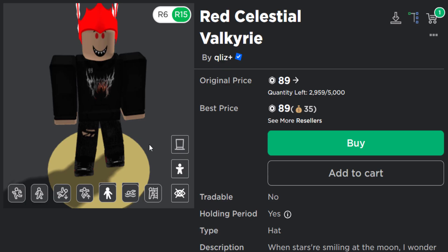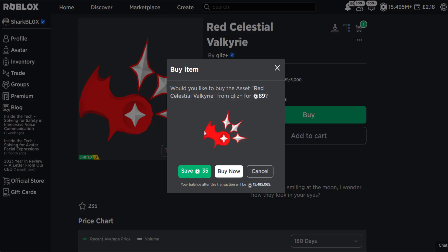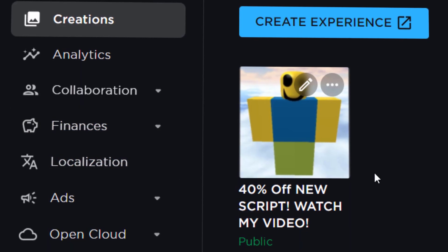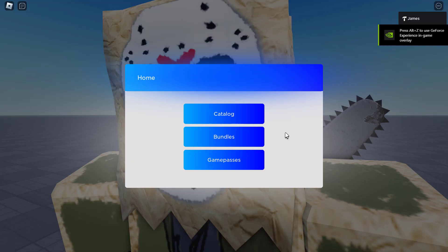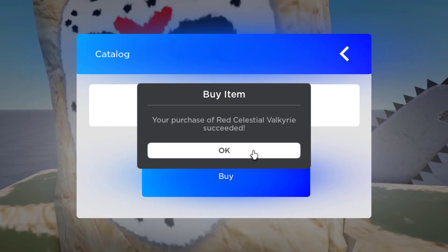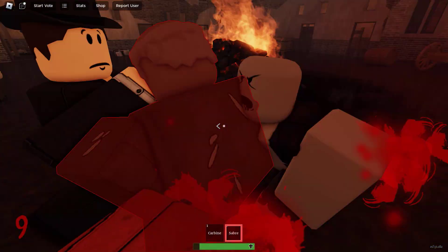It should also work with UGC limiteds, but one thing I've noticed is not all UGC creators allow their limiteds to be purchased in somebody else's game, so it really depends on which UGC limited you find. I tried a red Valkyrie and it failed — there seems to be some weird error with UGC limiteds. I tried my old 40% method from my other video with the same UGC limited and it did work. So maybe use both 40% scripts. I'll link my previous video down below. That's pretty much it!